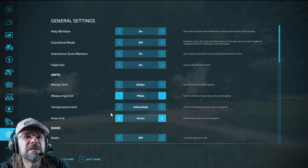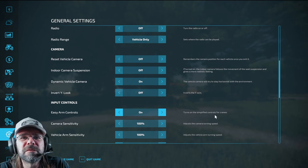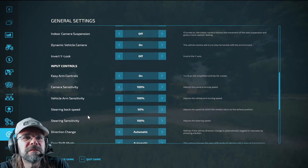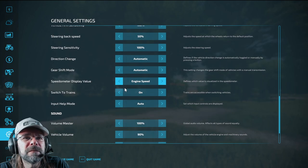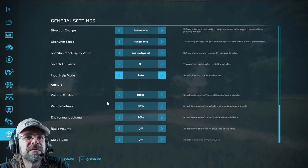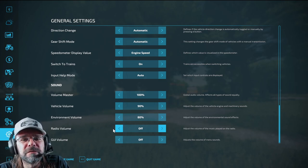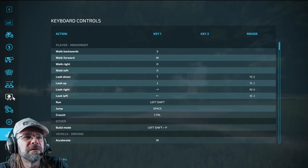We want dollars, miles, Fahrenheit, acres. Help window — can have that on. Color blindness off. Interactive zone markers — leave that on. Field information — leave on. Easy arm control — turns on. Steering sensor — we'll leave all that. Auto gearshift mode — automatic. Sound: radio off, because I don't know what copyrights are on any music, so we're not even going to take the chance.